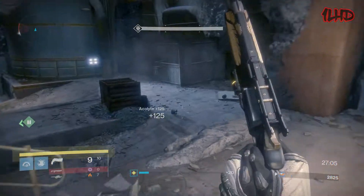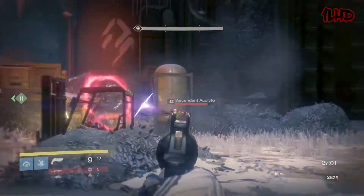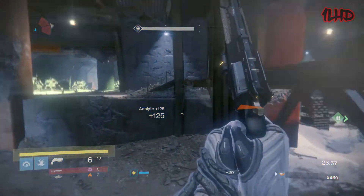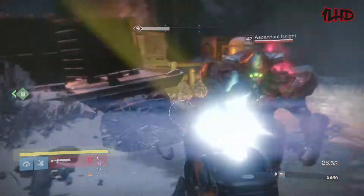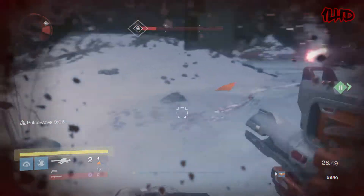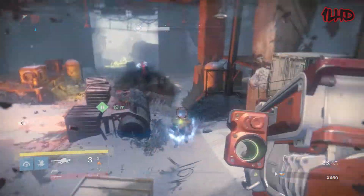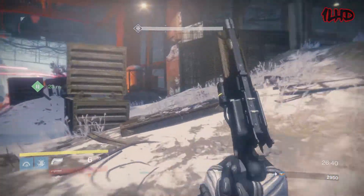Hand cannons have significantly better damage output and their stopping power reminds me of what Destiny 1's scout rifles could do in PvE. Going back to hand cannons being effective everywhere in Destiny 2, that applies mostly to PvP — as Luna's Howl, Not Forgotten, Thorn, Last Word, Spare Rations, and Ace of Spades are the most used weapons in the Crucible, and it's been that way since the debut of each of these weapons. Even after the range nerf and recoil animation change, hand cannons have exhibited that they're here to stay.